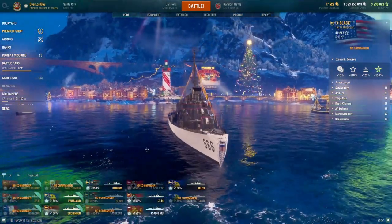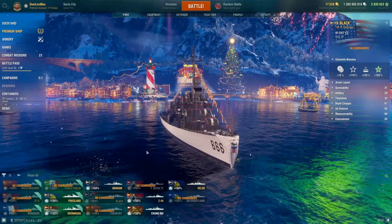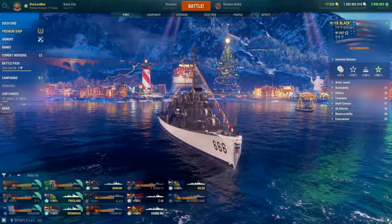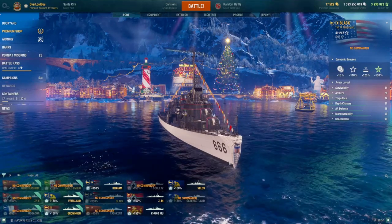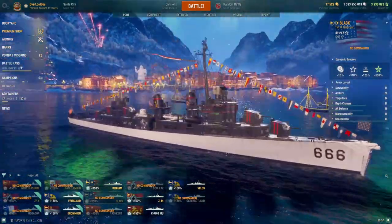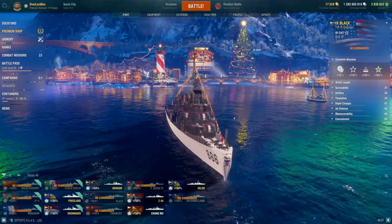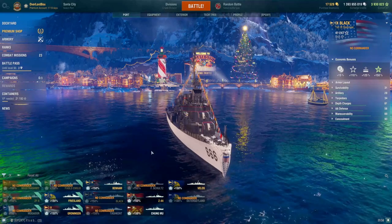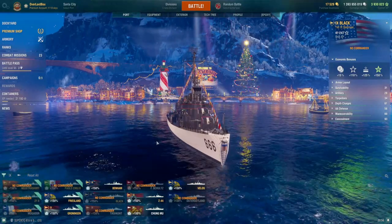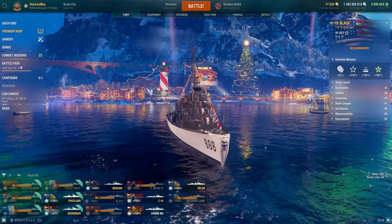The final tier 9 ship I'm recommending for 2023 coal is the Black. The Black costs 292,000 coal. It is a tier 9 US destroyer, and one of the only ships in the game with both a smoke and a radar gimmick — very nice. The ship has a medium skill floor and a high skill ceiling; play it really well and it can do very well, but it can be very punishing if you don't play it properly. With that gimmick it's really good for hunting DDs. At this really high coal price you're essentially paying for that smoke and radar gimmick. For tier 9 it's definitely one of the stronger tier 9 DDs currently in the game with that specific gimmick.